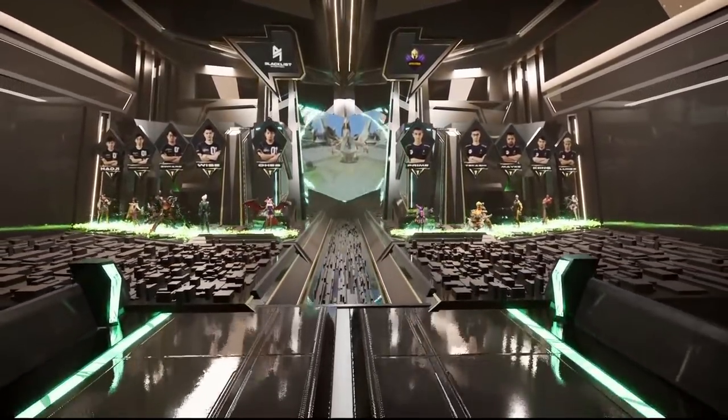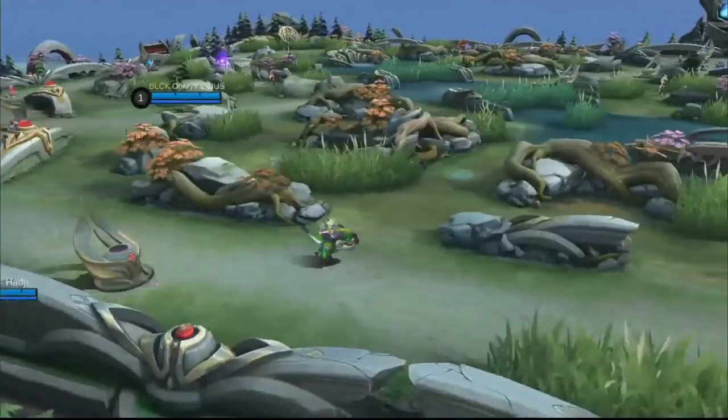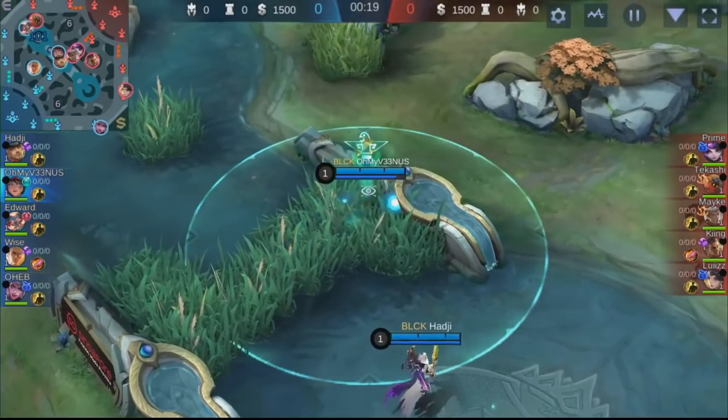You make the space for this Alice. This is a good spread coming out from the side of Blacklist International — they have physical damage from the Thames as well as the Clint, and then an overload of magic damage through the Nathan as well as this Alice.